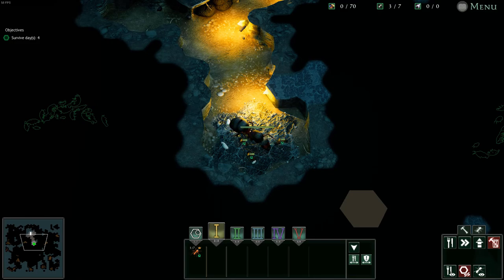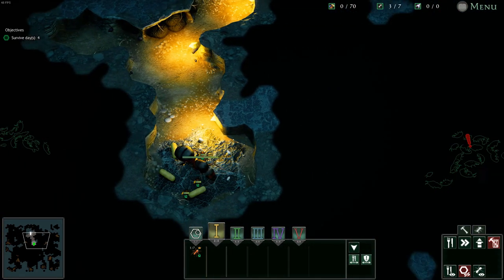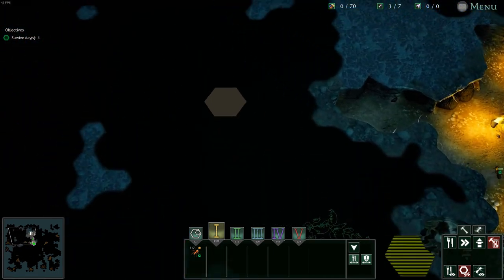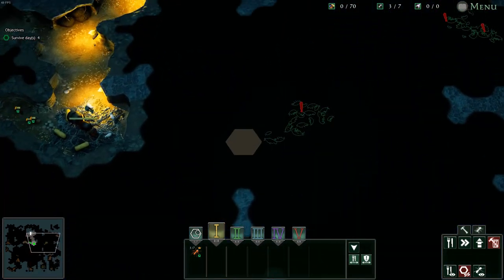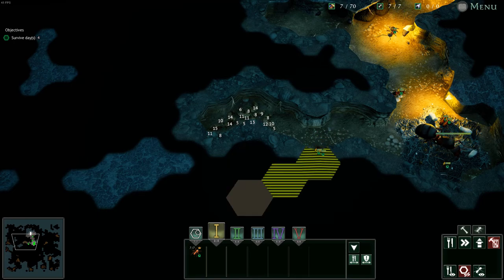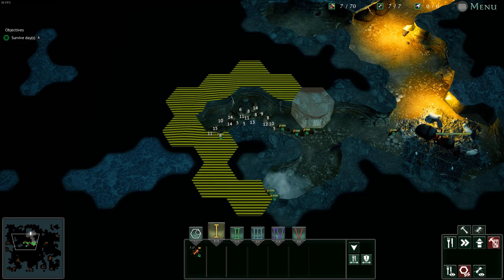A number of small Formica Rufa and Fusca colonies have established themselves on this beach. Those nearest to the water's edge have enjoyed the first pick of the washed-up seafood. As the sun and moon near alignment and the first spring tide approaches, high tide draws nearer to these intrepid ants. Seemingly aware of their circumstances, these colonies are preparing to relocate to higher ground.